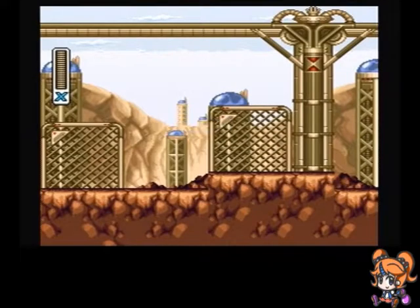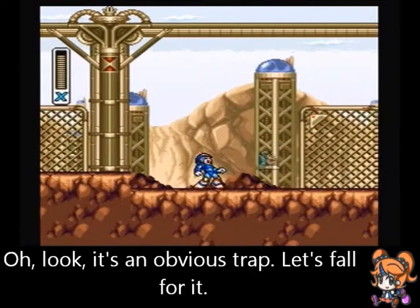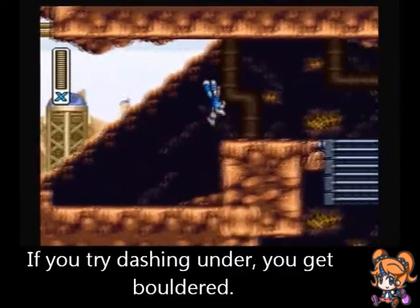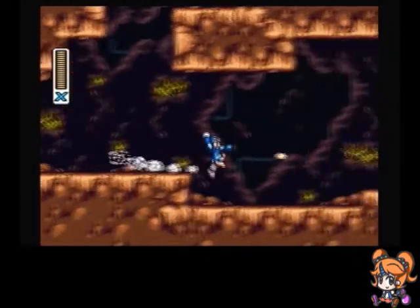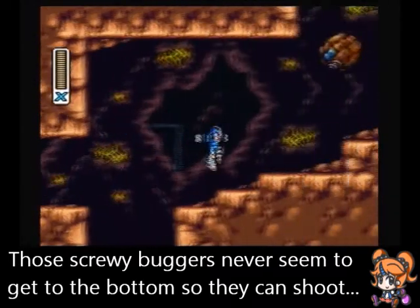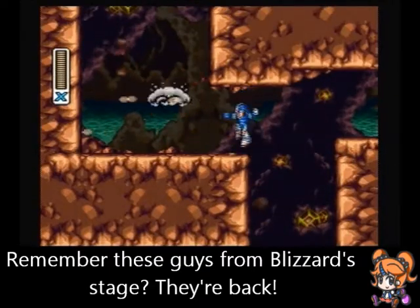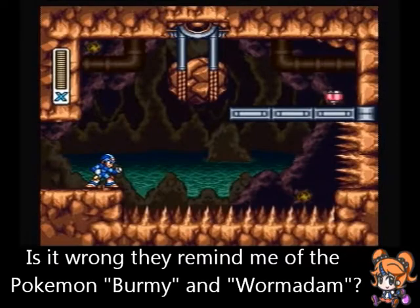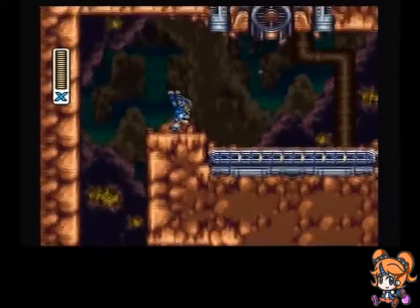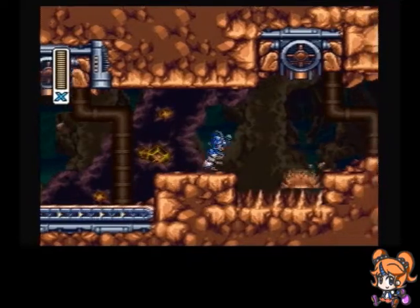Come to think of it, he never actually does any tunneling when we fight him, so I have no clue. You want to go a little slow here, because otherwise you're going to get attacked by the boulders. As soon as that enemy lands, it's going to shoot a missile, so of course you want to shoot it. Over here past all these conveyor belts, another sub tank — that makes two! There's absolutely no way to know whether Bit or Byte are going to be in these stages — they'll appear when you least expect it.